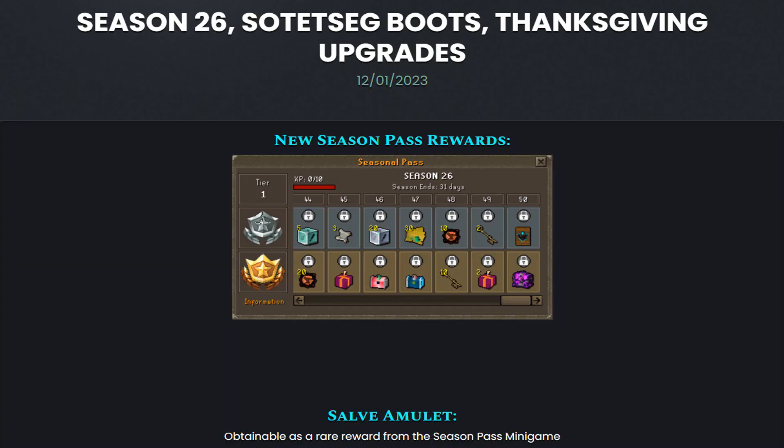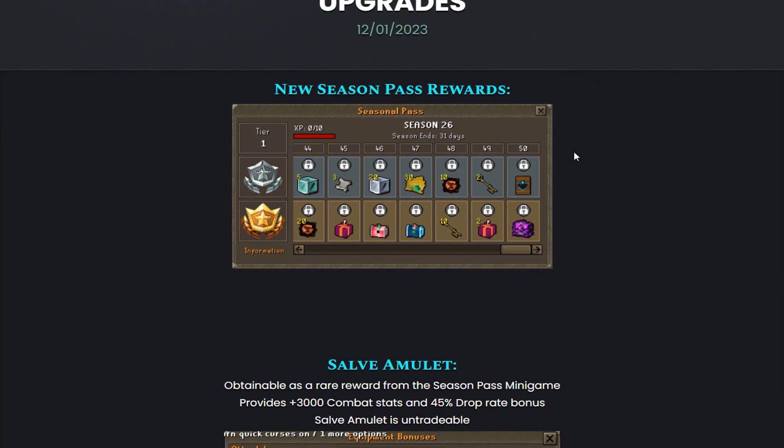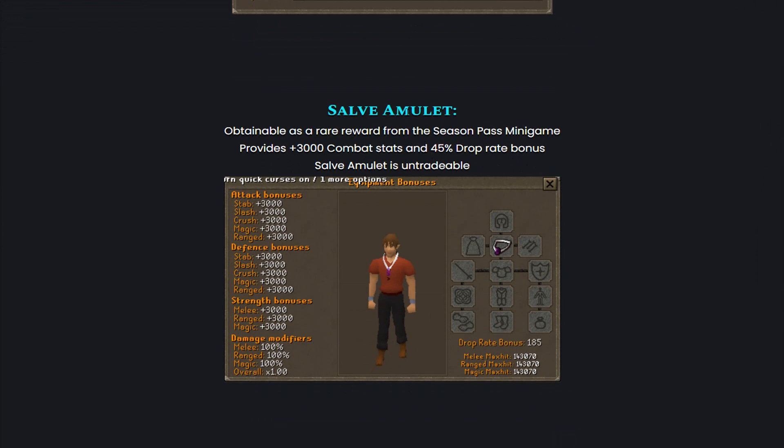Crazy new updates have been dropped at Loo Knight RSPS: Season 26, Sotecek Boots, and Thanksgiving upgrades. Let's check it out right here. New Season Pass rewards — that's how Season 26 is looking. We also have a Salve Amulet, obtainable as a rare reward from the Season Pass minigame. It provides plus 3,000 combat stats and a 45% drop rate bonus.